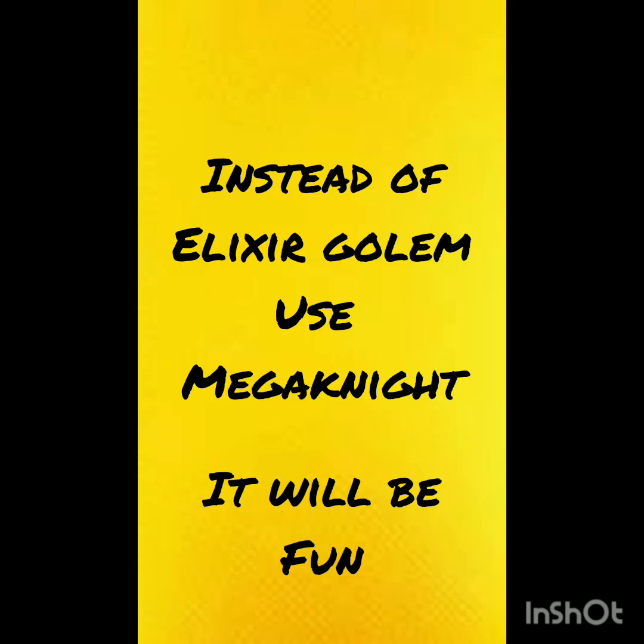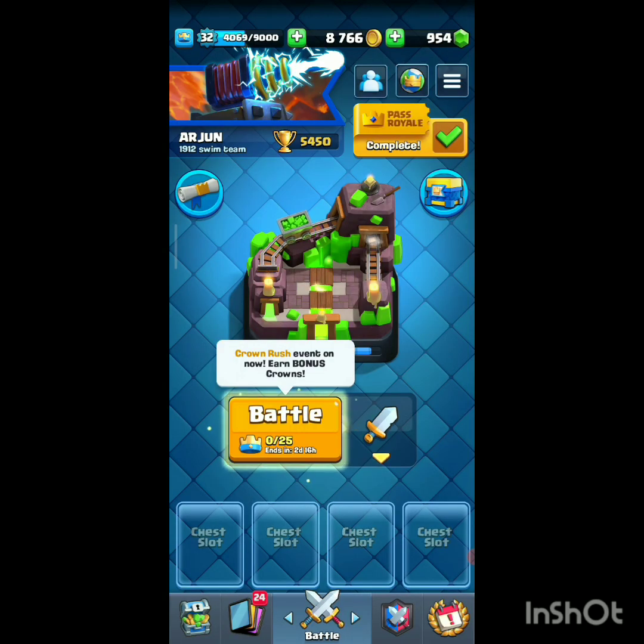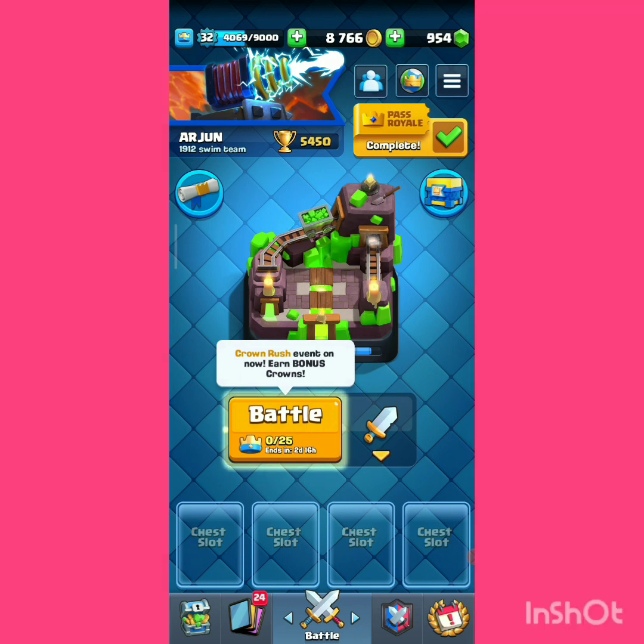The deck is the E-Golem Rage deck. The strategy is to place E-Golem in the back, supported with Phoenix and Battle Healer, and then go opposite lane with Lava Barbarians — so that you can easily 3-crown with this deck.